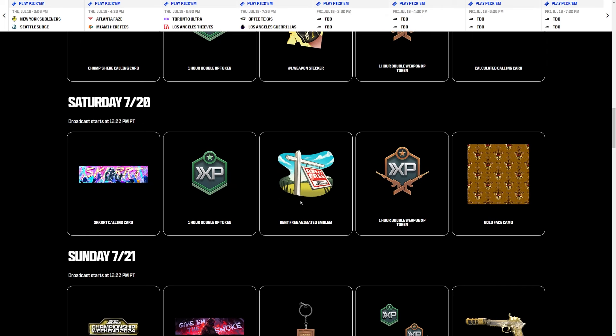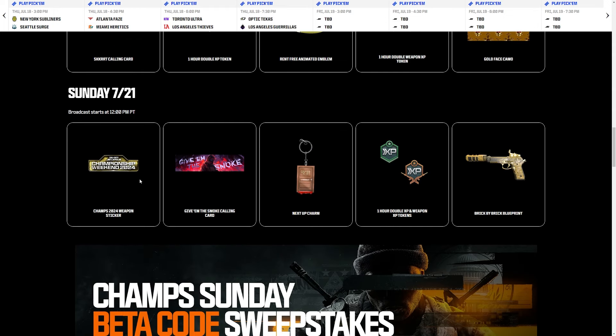For Saturday July 20th: a 'Skirt' calling card, a double XP token, a 'Rent Free' animated emblem, double weapon XP, and a gold face universal camo — pretty solid. For Sunday: a Champs 2024 weapon sticker, a 'Give Him the Smoke' calling card, a charm, an hour of double XP and weapon XP, and a 'Brick by Brick' blueprint.